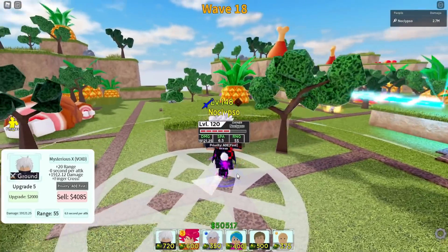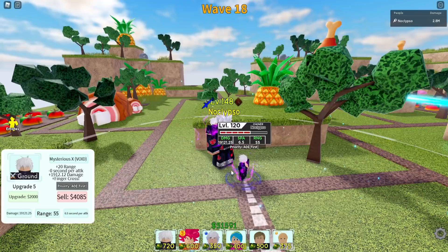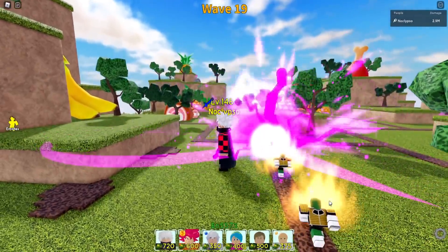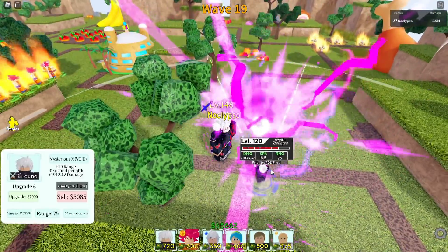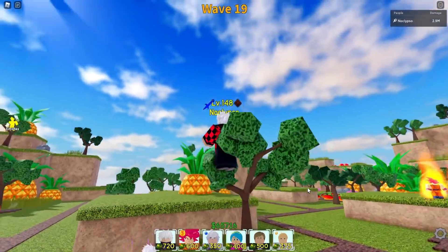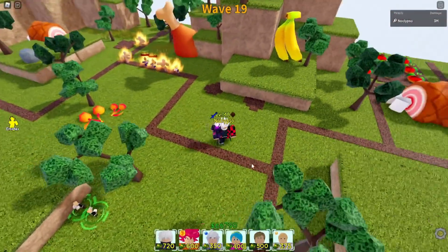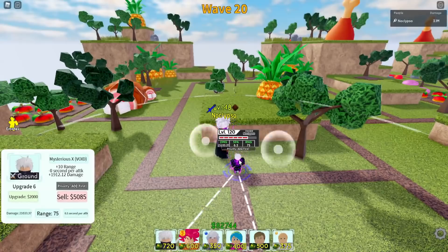Now we get a new move called Finger Cross — I was guessing it might be hollow purple, and it is! Finger Cross is hollow purple for 2k. He turns into an AOE cone and shoots off hollow purple. Doing a close-up you can see blue and red combining and then the purple fires out. That's really cool.